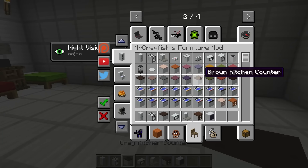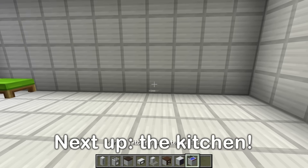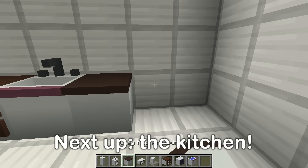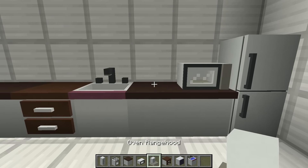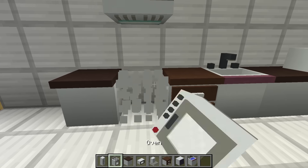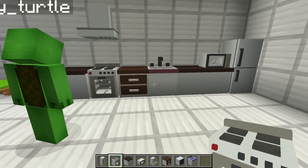How about the kitchen? Without one of those we can't eat. We'll set it up here — tons of counter space. A fridge, a microwave, and an oven of course. It's perfect!